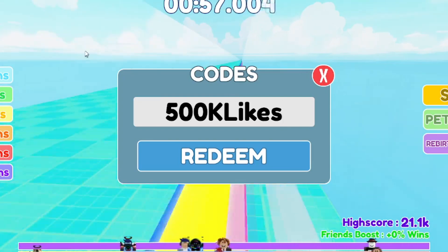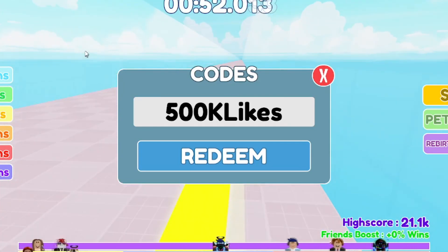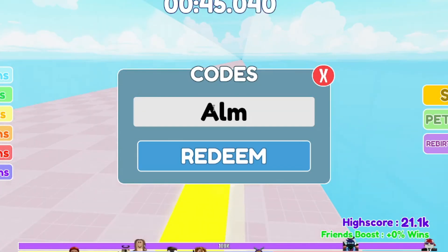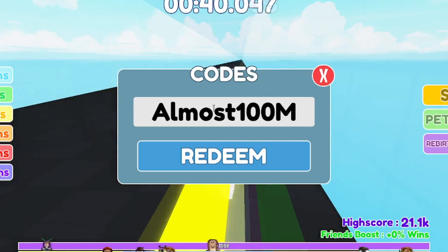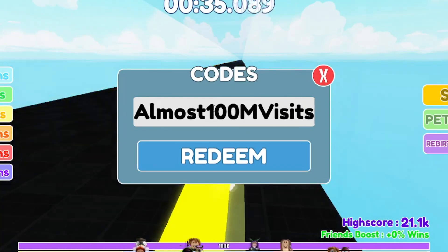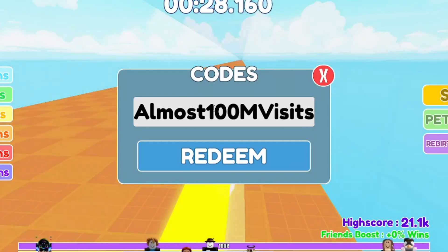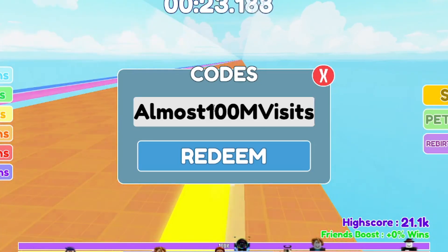There's actually an event right now — two times wins — so I think they do that every weekend. Next code: capital A, then L, M, O, S, T — so it spells out 'ALMOST' — then 100, then capital M, then capital V, I, S, I, T, S. So it's 'ALMOST100MVisits'. Make sure you get that for yourself — it also gives you some free wins.